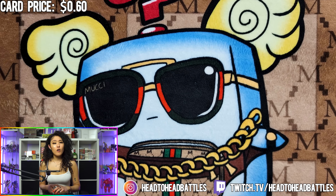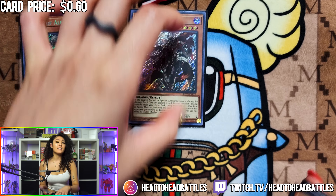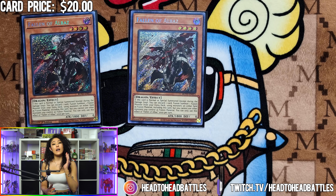We are also playing a small branded package with two Fallen of Albaz. Albaz is basically a super poly but you must use Albaz with one of the materials. Fallen of Albaz will also help you go into Lubellion, which will in turn summon you Mirrorjade Dragon, which is a great monster to have on your end board. The great thing about this deck is the ability to play into many different archetypes while at the same time maintaining synergy that not a lot of decks can actually achieve.